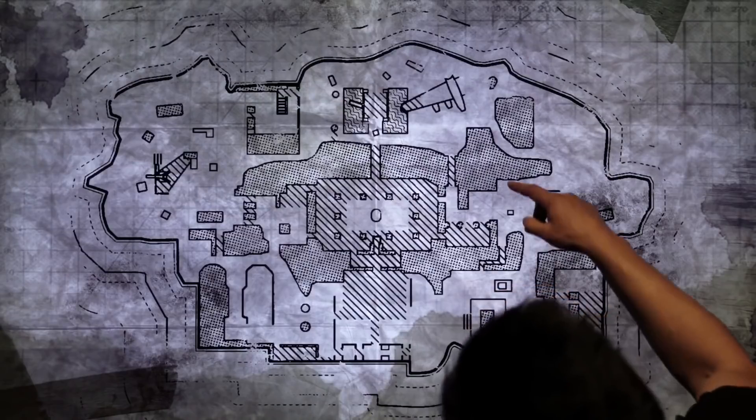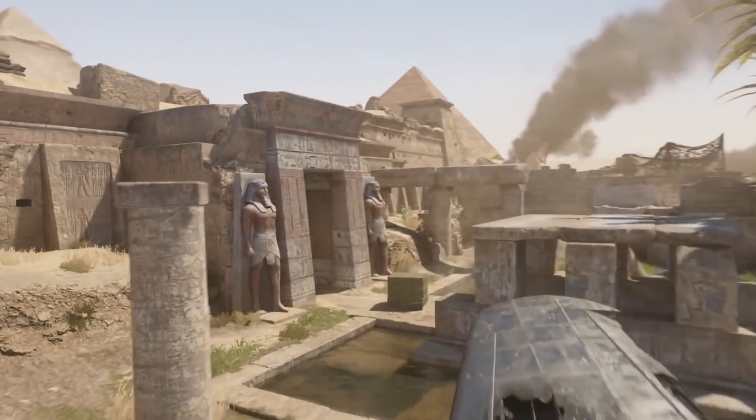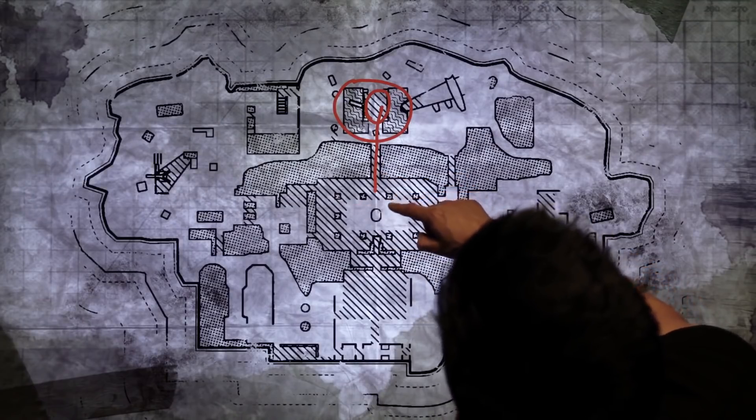One of the sneakier positions on the map is here at the Water Temple. You can get on top of this structure here — you could take this wing from this crashed airplane and run, jump, and mantle up onto there. From there, you can pick off players that are running through here unsuspectingly.